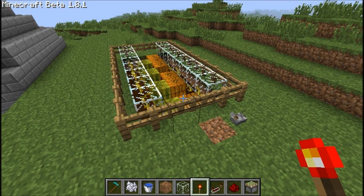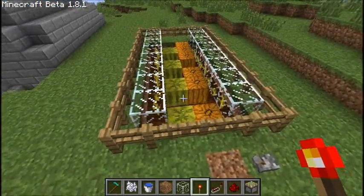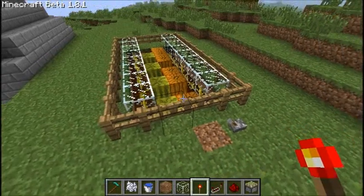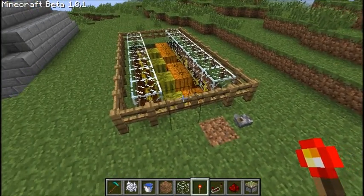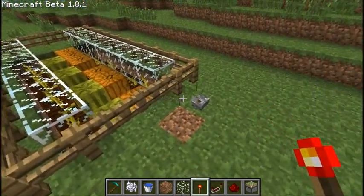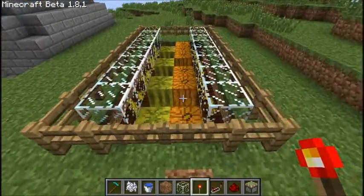Welcome back everyone, this is another one of my tutorials and today we are going to build my damp farm mark 3. This is a slightly altered version from the previous one I showed you. The only thing that's different is that I actually use fence gates and a lever for simplicity.